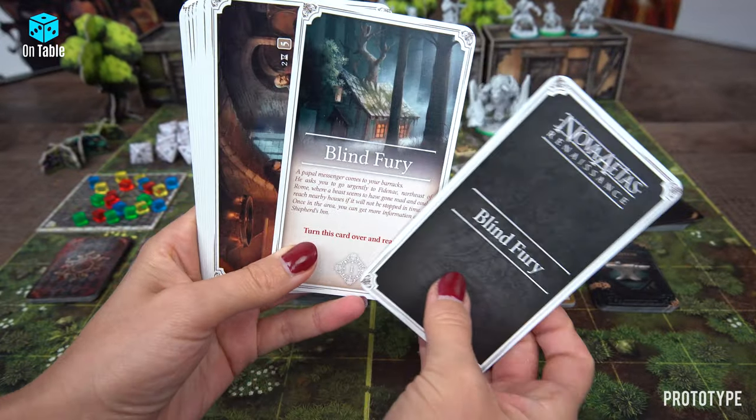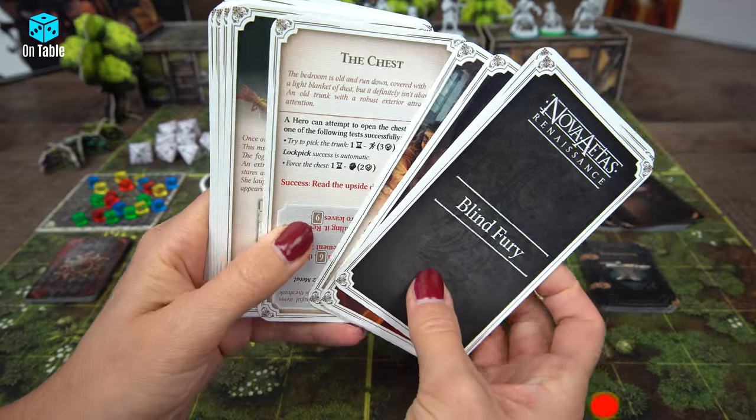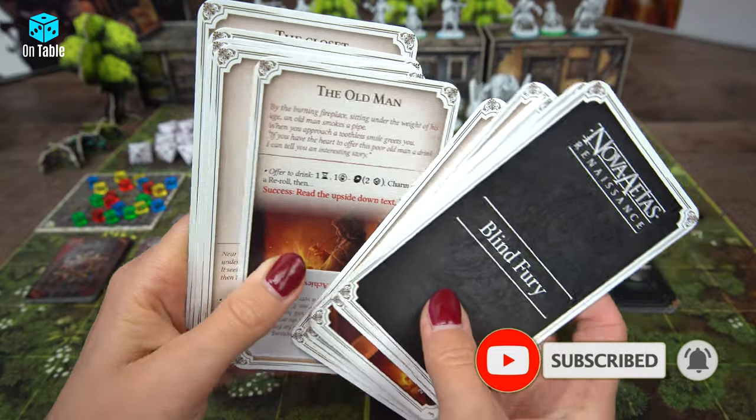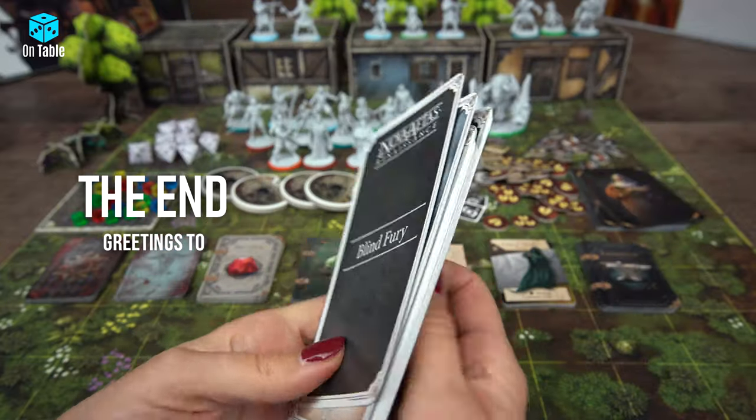And we also have mission cards. We have three different types: legend cards, location cards, and of course mission cards. Ok, thank you very much for watching — I hope you like it and see you soon in the next video.